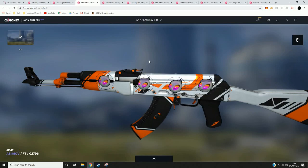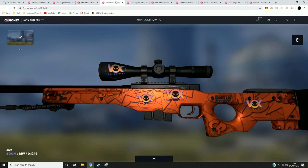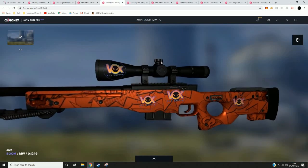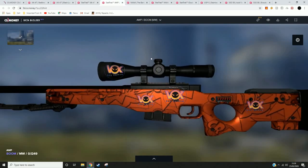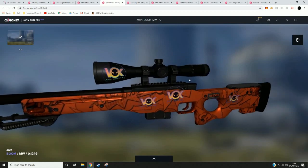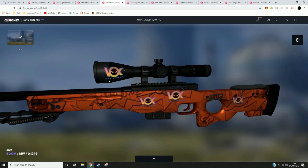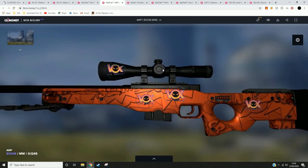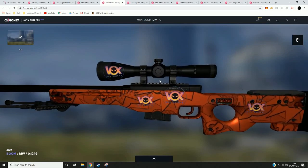The next weapon is a StatTrak AWP Boom. I went with the Vox Eminor Holo from 2014 Cologne. I thought it looked very clean. As you can see there is a line, but that's because of the restraints with Valve and their systems.